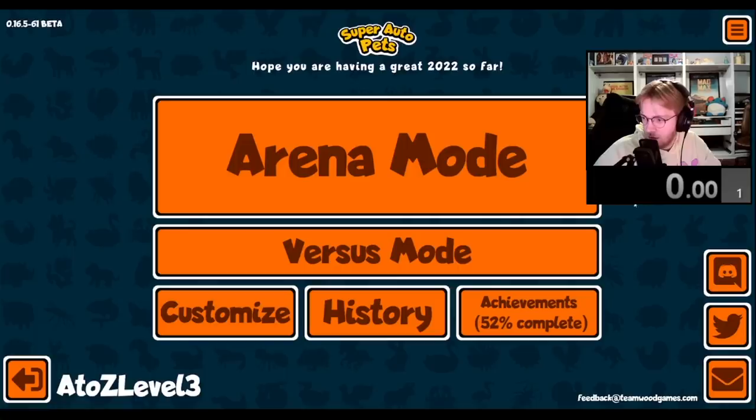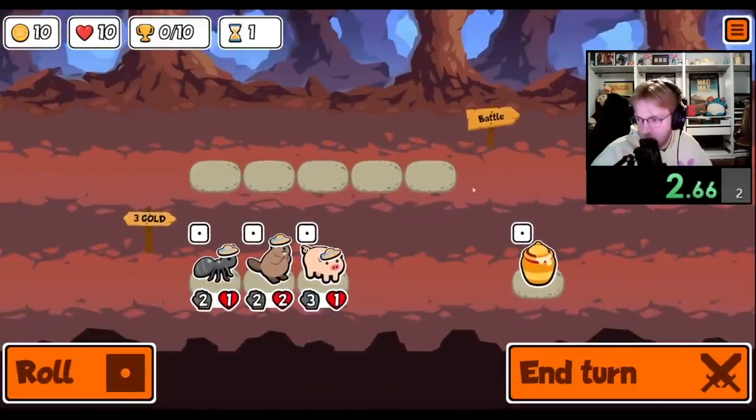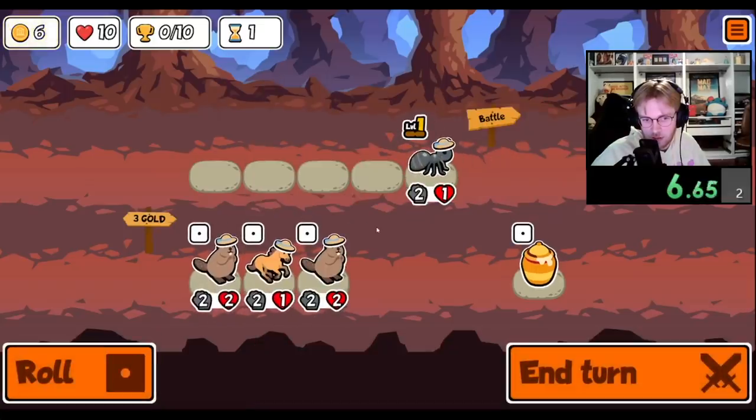The Mammoth is an insanely strong unit. It can be bought and pilled for a quick boost to your team, or kept around, leveled up, and given a mushroom. It could potentially give your team plus 12 attack and defense each when maxed out.